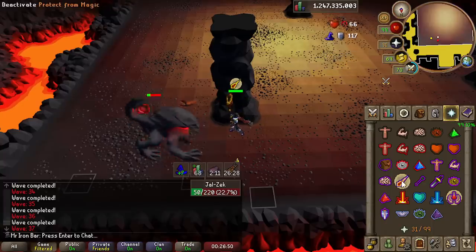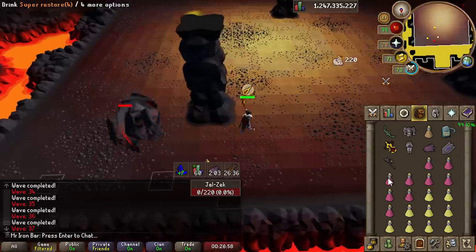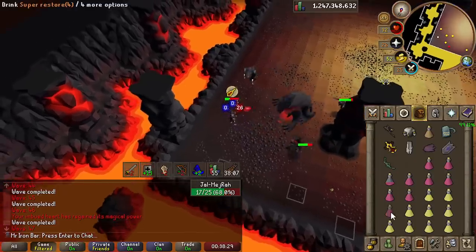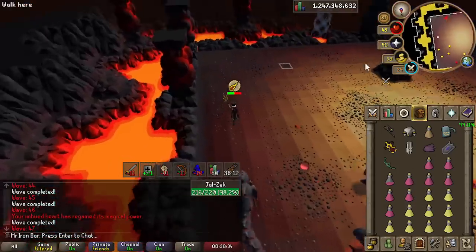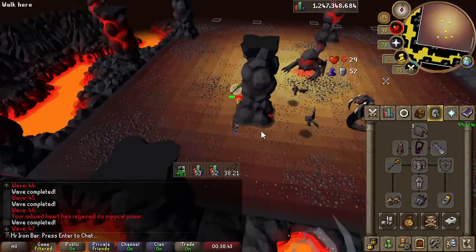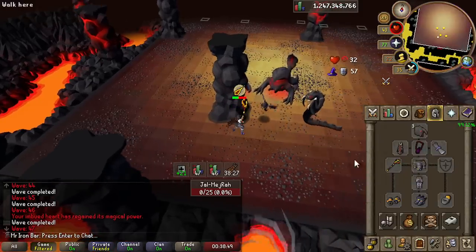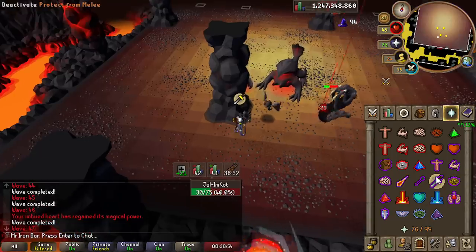If you bring something like Ancestral - the best of the best, which is what I'm wearing - you will definitely see the shadow being a lot stronger. The shadow definitely doesn't have too much of an issue hitting well on the minions, even on the Mager. Keep in mind I'm on Slayer task so I would splash quite a bit more if I wasn't. I probably would have died if I didn't have Bandos or Torva on me.